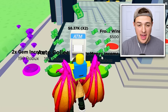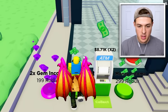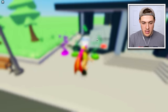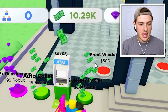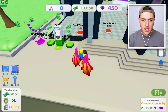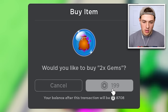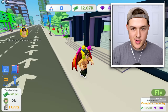We made eight point two thousand dollars. Over here there's an auto collection machine — it's only 199 Robux and I think it's gonna be worth it so I don't have to waste time coming back to collect money from the ATM. Instead of going back to the ATM, it's automatically going straight into my bank account. There's also a two times gem income — I don't know what gems do quite yet, but if I'm building the world's tallest skyscraper, we're probably gonna need some gems.